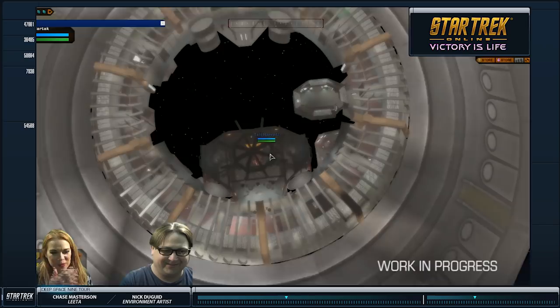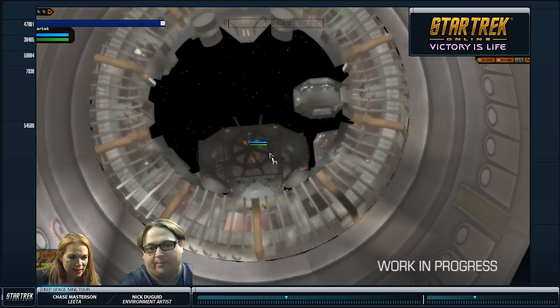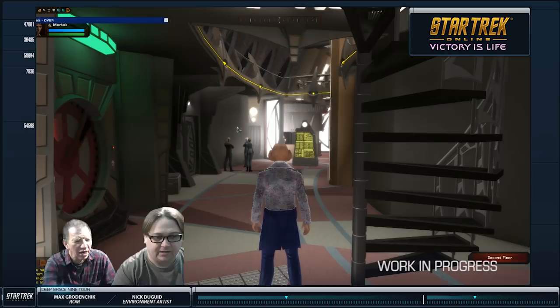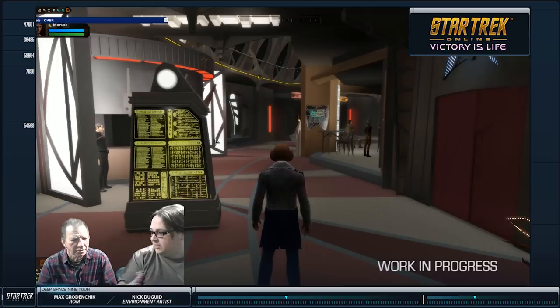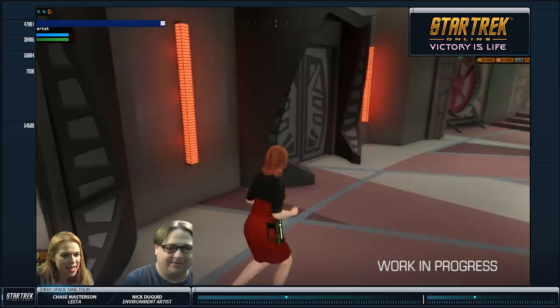Let's cheat — we can fly up and out of here. So this is Quark's. The sets were only from here through — you went from about the replimat over to Garrick's tailor shop. In the show, that's all they built. But in the world of Star Trek, the whole thing is a circle. So we had to fill in all of that back area — we invented a lot of stuff. We had a long promenade but couldn't afford to build the whole thing. We can build it in CG for the game. We pulled in the Jumja stand from Season 1 and put it back on the promenade.